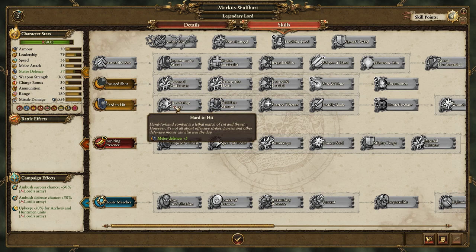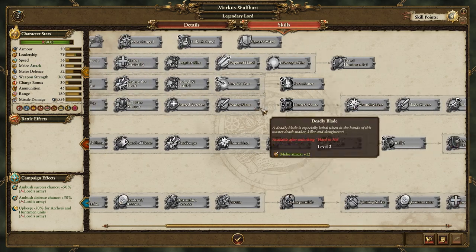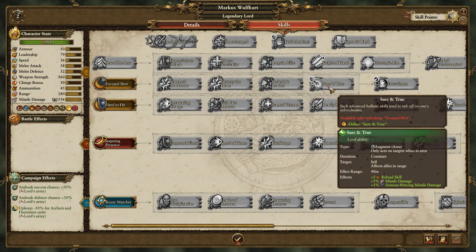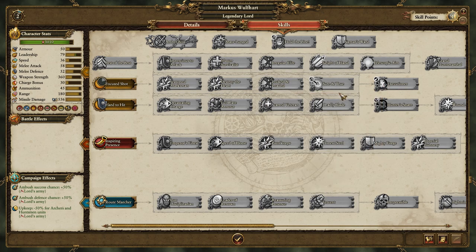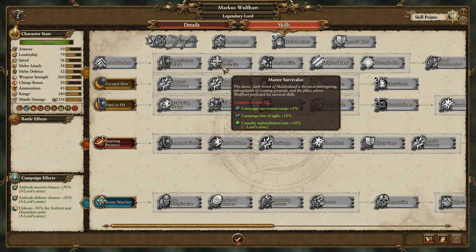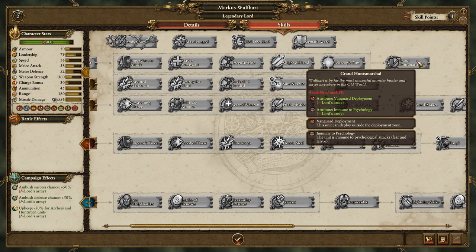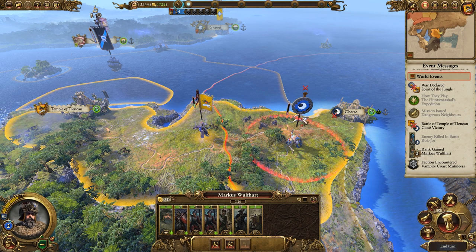The focus shot tree lets you make Marcus an absolute destroyer with his bow. You get another special shot - the executioner shot which replaces the focus shot - though we'll probably avoid that. The best tree at the top has recruit rank, melee defense, survivalist, campaign line of sight, replenishment, upkeep reduction for units, and double shot ammunition for huntsman units. The Grand Hunts Marshal gives your entire army vanguard and immunity to psychology. For now we'll get Route Marcher - a good standard choice to start the game.